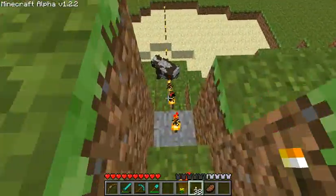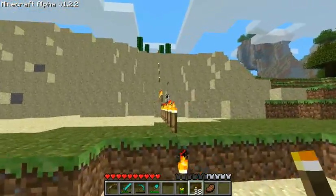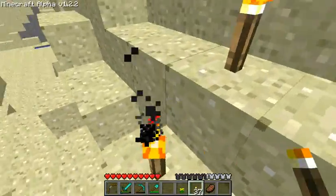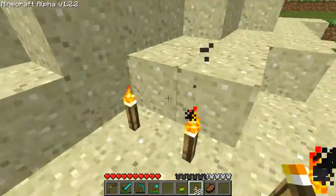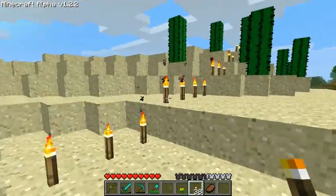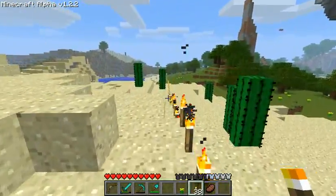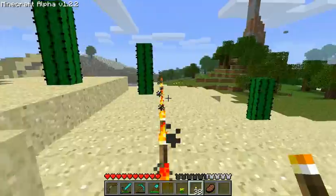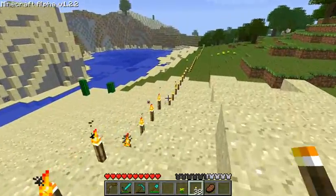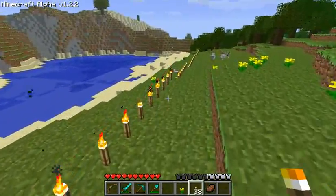I'm gonna follow it down here. As you can see I put a torch in every block, all the way over to the entrance to the spider spawner. So we got 306 blocks across here. Now I've gotta dig down and figure out how many blocks down it is. I didn't actually go back and make sure I didn't miss any blocks, but I'm pretty sure I didn't.